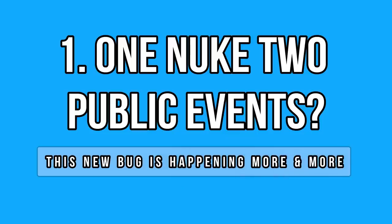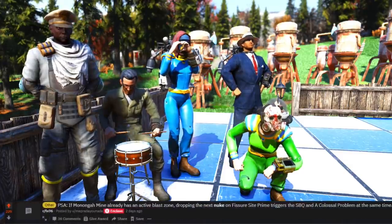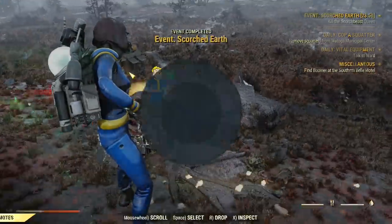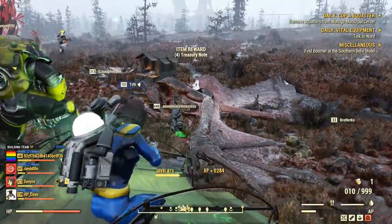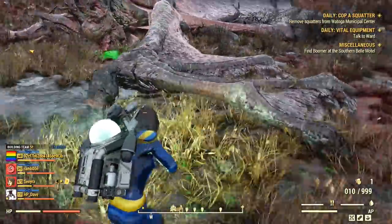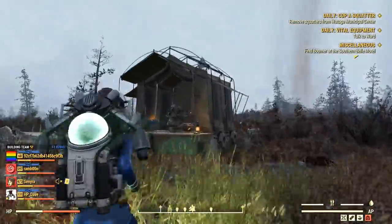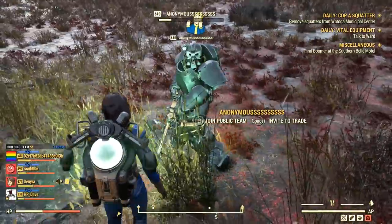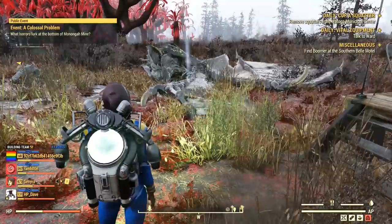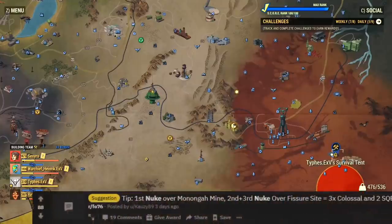There is a new bug in the wasteland and I call it '1 nuke 2 events' because it literally does that. Last week when I first noticed this, I was very confused — I only saw 1 nuke getting launched for the queen and then we had 2 events live. I assumed I missed the 2nd nuke or maybe there was a visual bug, but that was not the case. There is indeed a bug right now, a solid one — it happens every time and a lot of people are already using it.